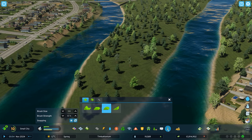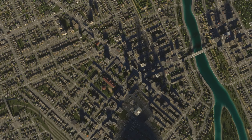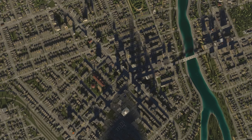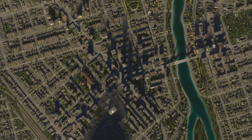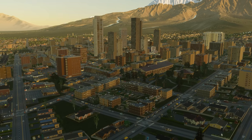It may reveal the land you plan to build on isn't quite as flat as you may have thought. If you're aiming for realism, spend some time looking at satellite imagery of real cities around the world. In any case, it's totally up to you what kind of city you want to build.